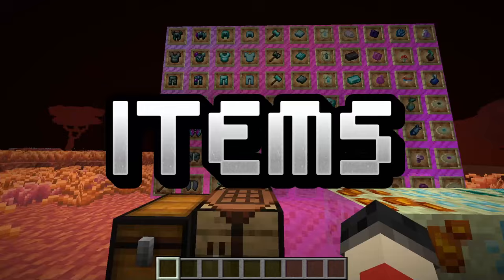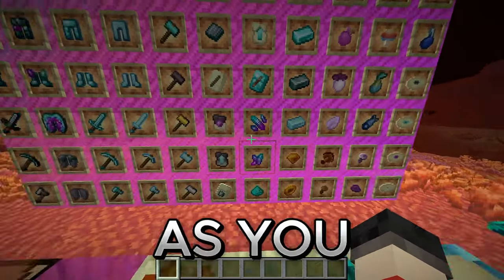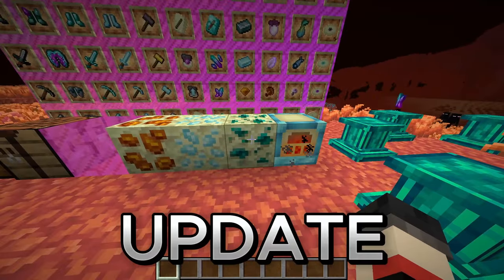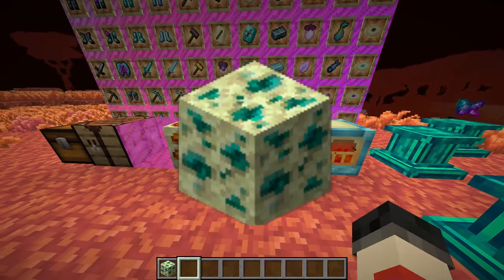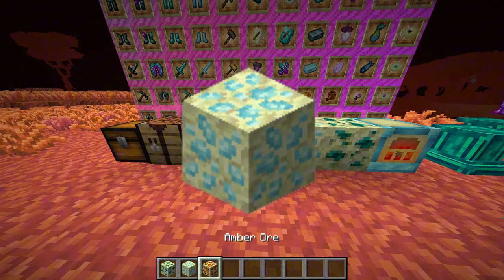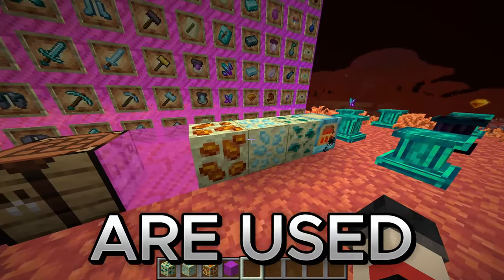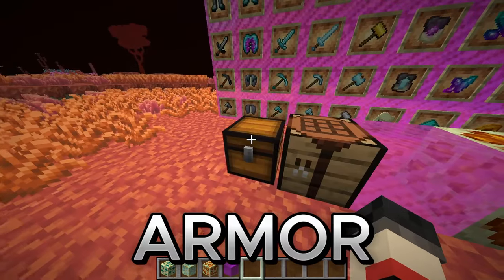Next, we'll be talking about items, ores, and armor, which as you can see here, there's a lot that is new in this upcoming update. What we have here is ender ore, thalassium ore, amber ore, and aurora crystals, which all are used to create new end armor.